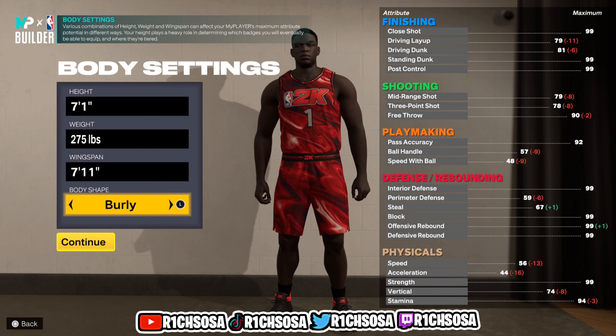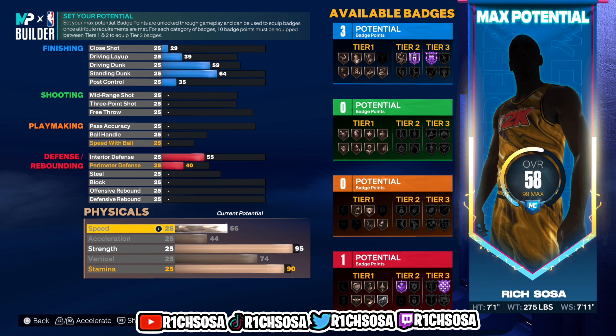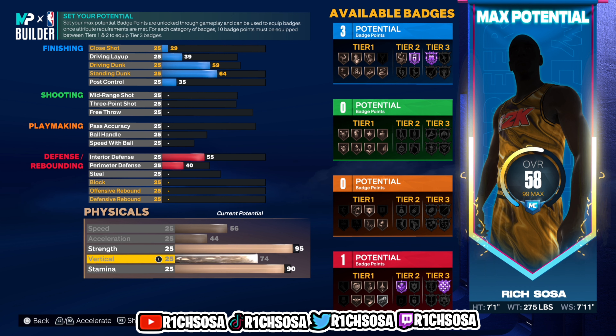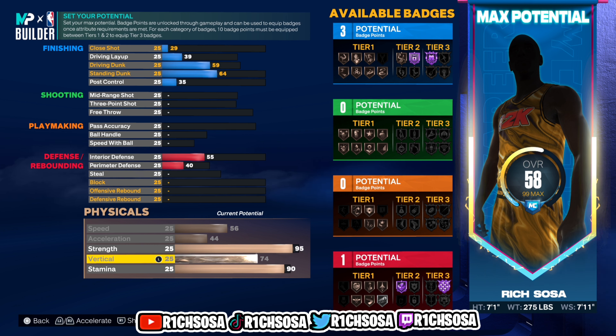Let's get into the breakdown of the physicals. For speed I'm going with 56, acceleration 44, strength 95, vertical 74, stamina 90. Be sure to add plus 4 to this area — the numbers will then read: 60 speed, 48 acceleration, 99 strength, 78 vertical, and 94 stamina.